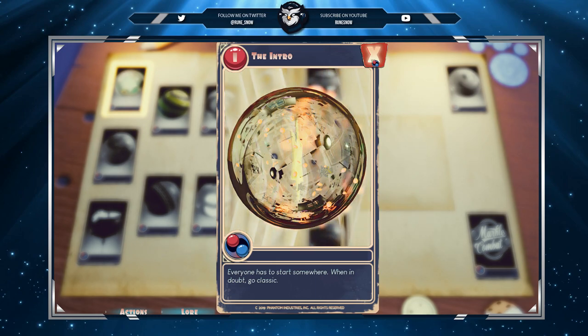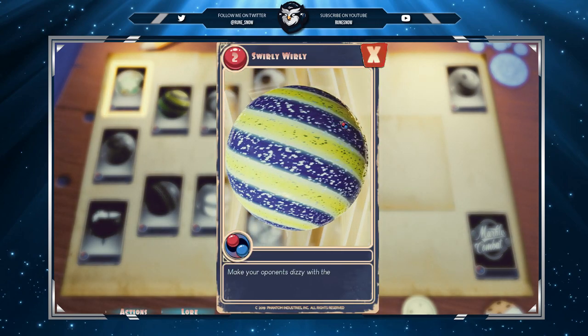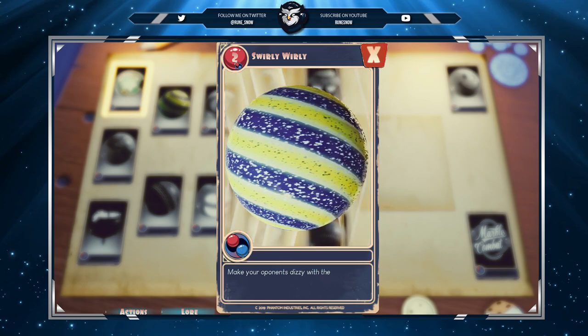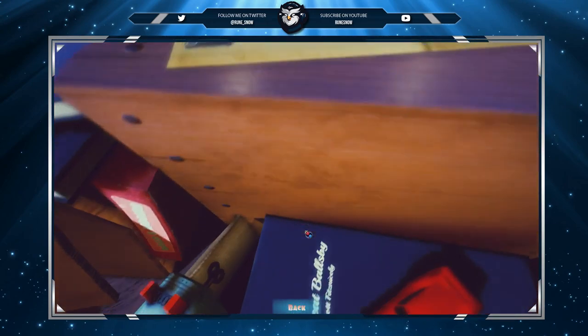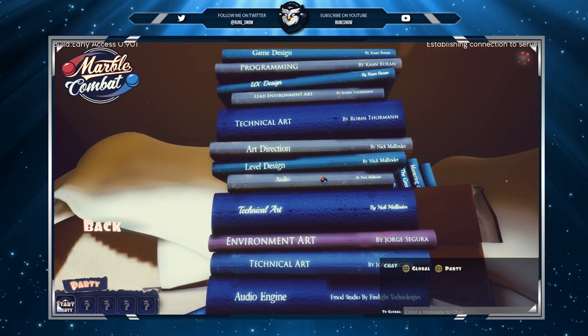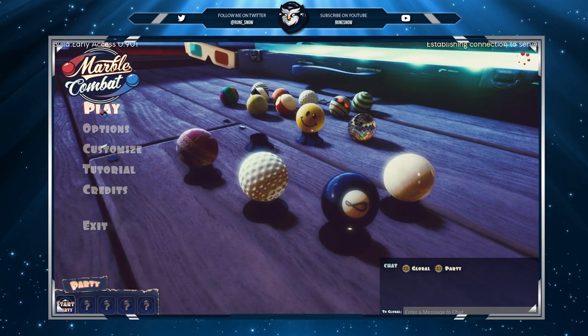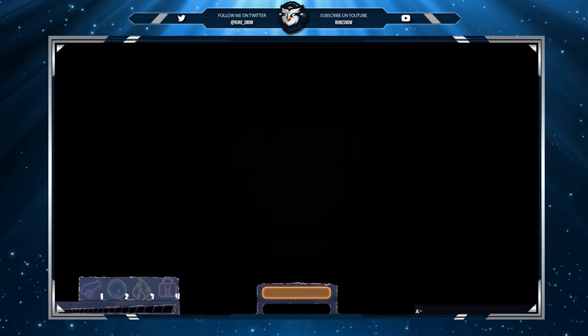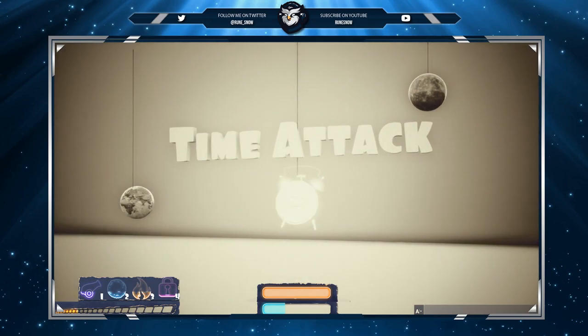The intro - everyone has to start somewhere. When you're in doubt, go classic. Swirly whirly - make your opponents dizzy. Let's go back. Got the tutorial, let's look at the credits just to see while we're here. Well that's cool, they put the tutorials and all this. Let's play - single player, just because we're just discovering what this game is about. I'm liking this game already and it's free. Oh, beautiful. Time attack, I love it.